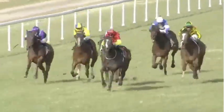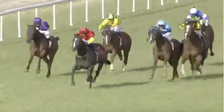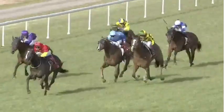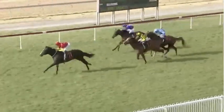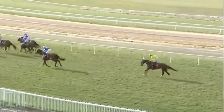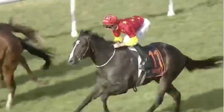At the 300 metres it's Snapback, pulling clear now. It's got a length to a length and a half on Easement, then Casablanca on the outside, then Promising Prospect followed by Catacarpy. But at the 100, Snapback in front, doing it nicely. Snapback — it's going to pull clear and win easy. Snapback first, second Easement, third probably Promising Prospect. It will be Promising Prospect from Casablanca, Snitch and Snatching and Catacarpy.